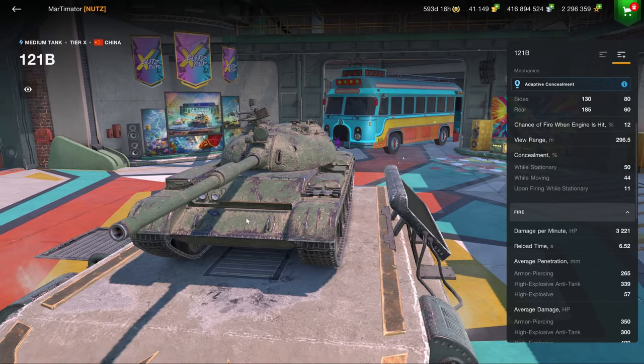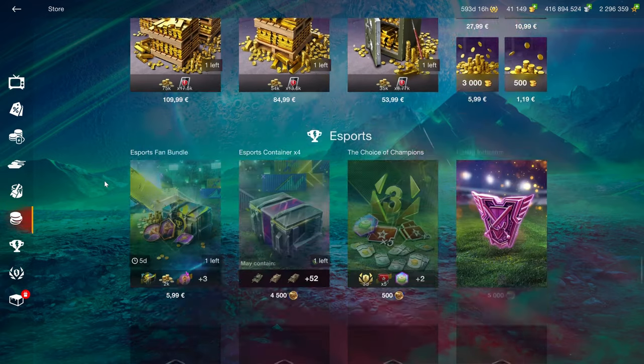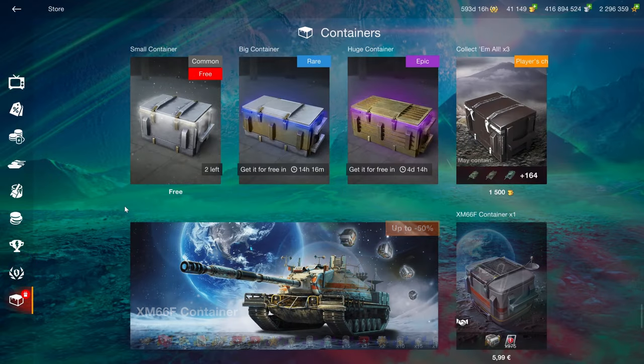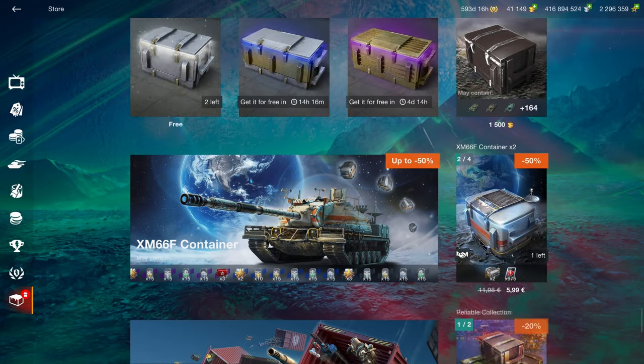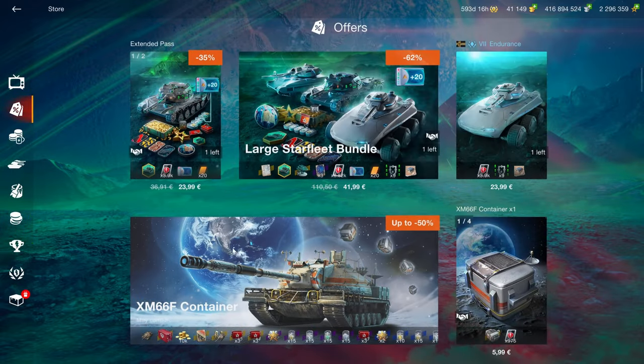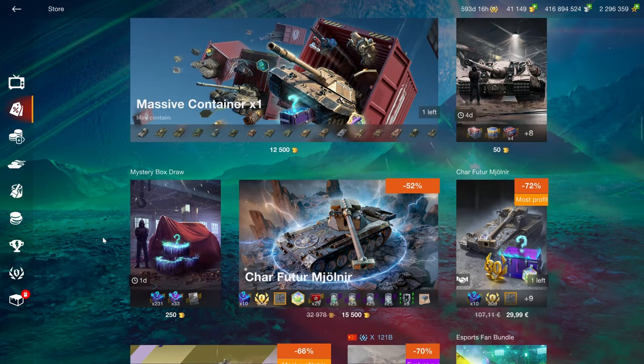You can just get the regular 121 and you're gonna have a better gun. The 121B is just like 'hello, I'm a terrible copy of a T-62A,' and that's about it. Now we go into the depth of hell, which is the crates section. Not too many down here — mainly because they're all up top now — but as always, stay the heck away from crates.